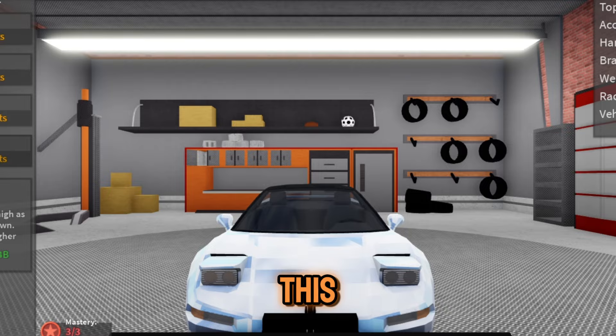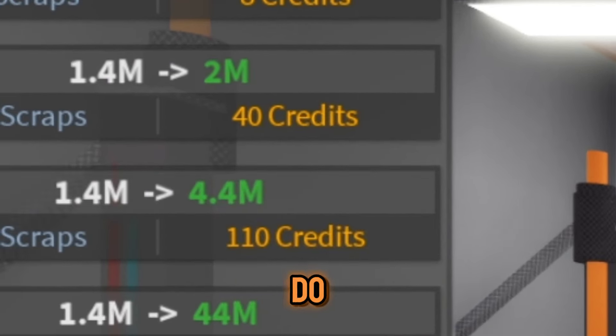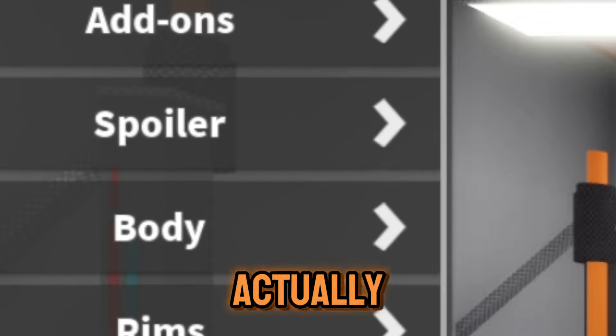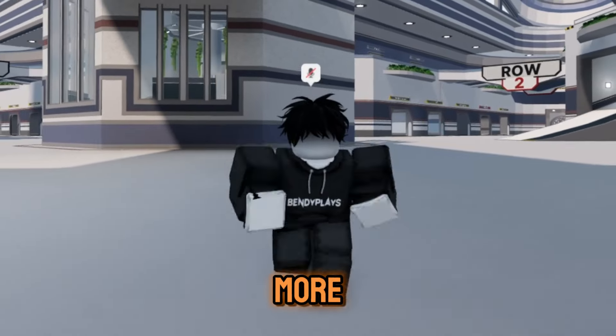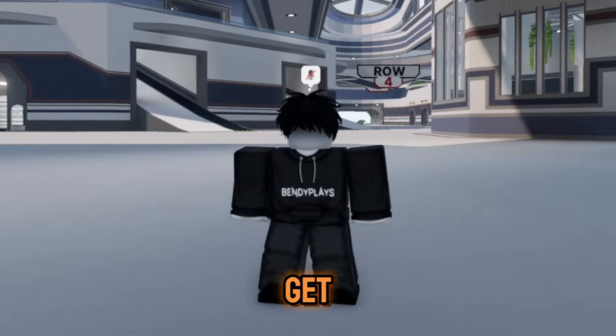In order to get this Koenigsegg, you will need to purchase 500 value upgrades. To do this, just grind scraps on small cars and purchase value upgrades — it is actually super easy to get. Speaking of value upgrades, how they work is: when you purchase one, the vehicle gives you more money when you crash it, allowing cars like the industrial bulldozer to get far more usability.